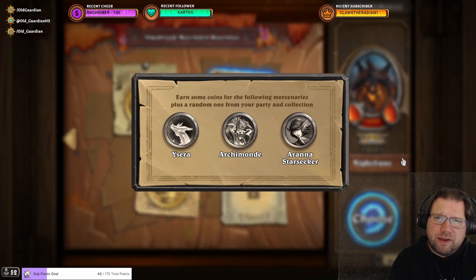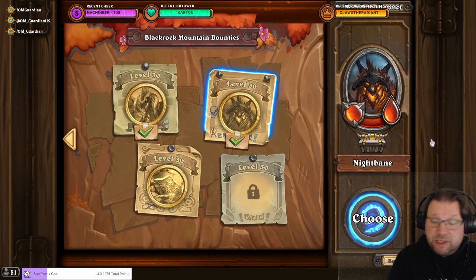You need to complete Nightbane with Ysera in your party in order to unlock Ysera's equipment. The Nightbane fight is a really weird one, because Nightbane is a protector and becomes much more powerful when it's alone. Nightbane has two adds — both are blue. One prevents you from dealing much damage with spells, the other prevents you from dealing much damage with attacks.